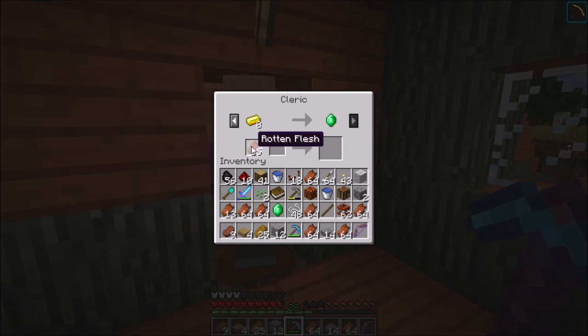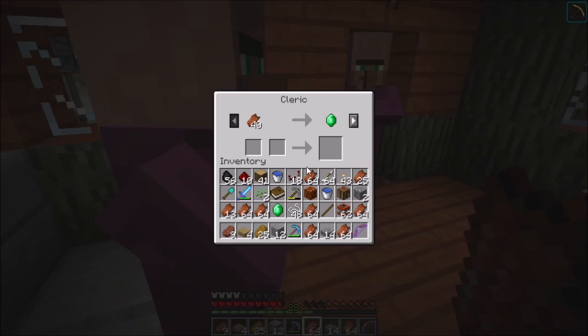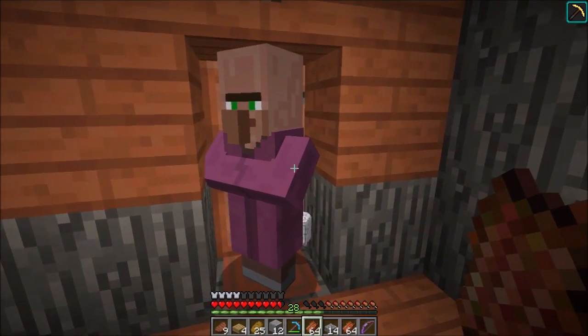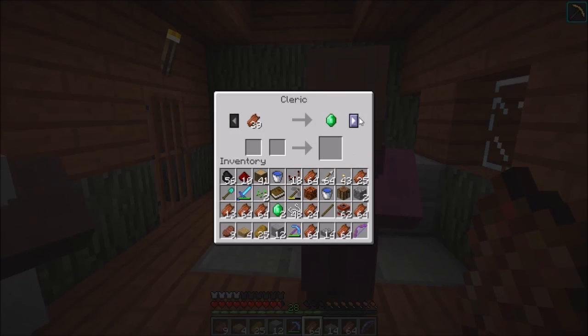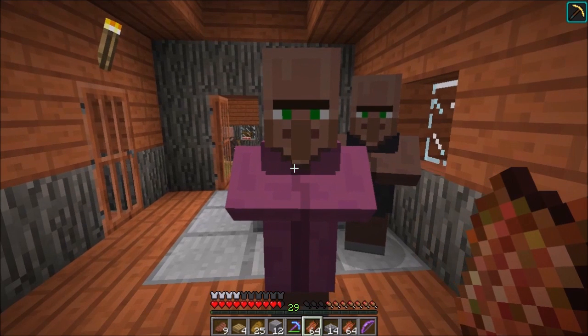Oh, you don't want to do that trade? You done? Alright. Where's my other boy? He traded me — maybe not. Oh, this lag is really bad. When they get trade locked out, they actually have a little X on the trade. There we go. He will trade emeralds for various things we don't need.